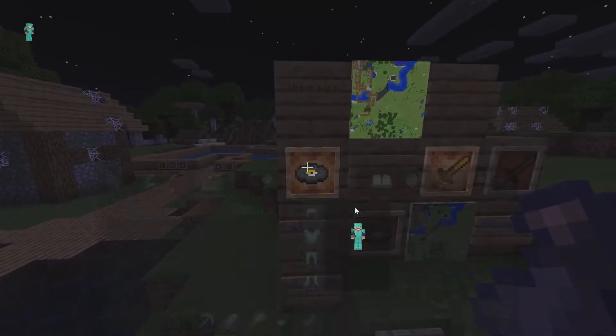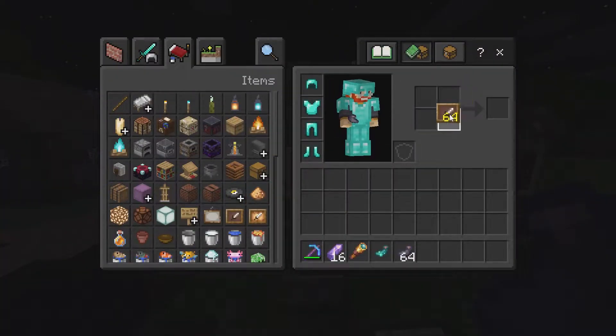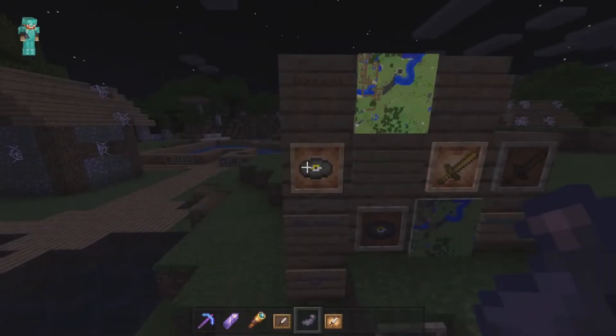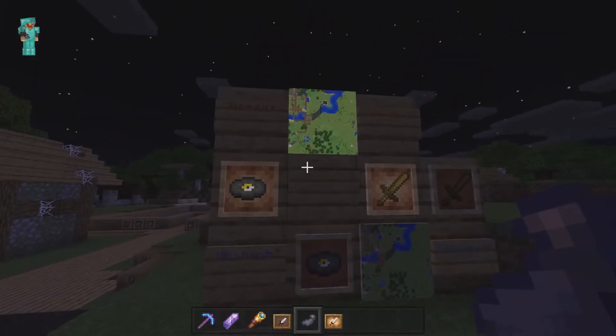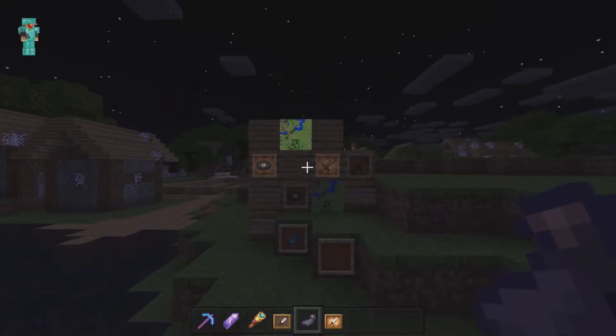You can also make the glow item frame. If you craft a regular item frame and interact with a glow ink sac, you get a glow item frame which makes items and even maps inside of them a lot brighter. So it's going to be very good in very dark areas.